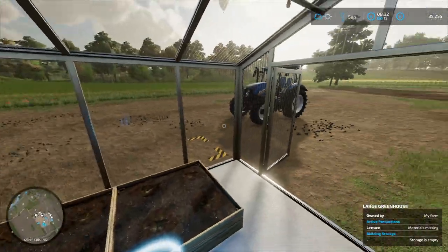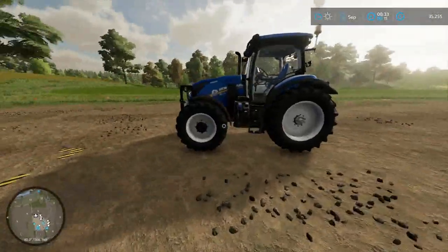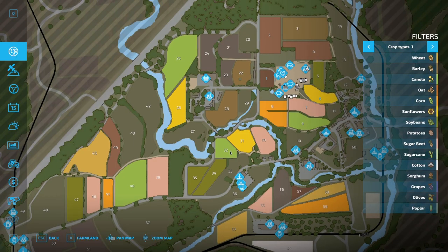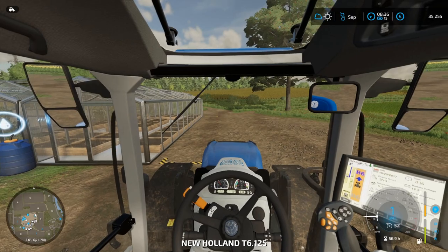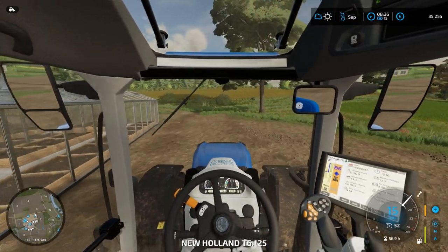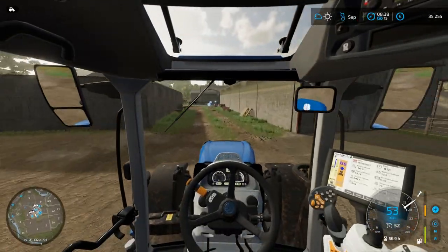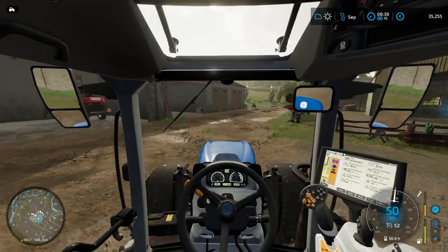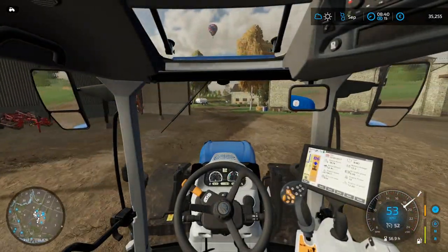Now we just need to give it water, of which I don't know where to find that, to be completely honest. We have plenty of it. I might be able to take it from the sheep water supply. I think that's doable. So let's rush down there and grab our water tanker - I remember now, it was right by the sheep.